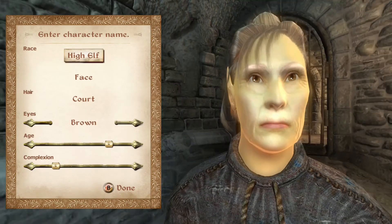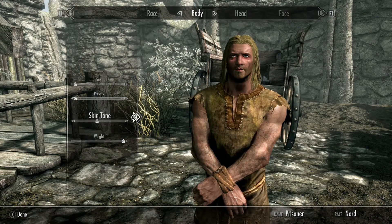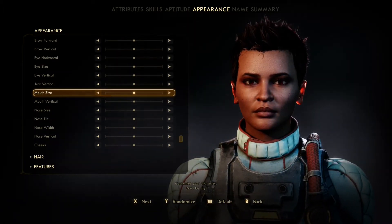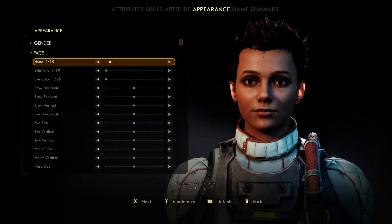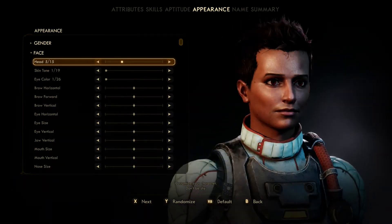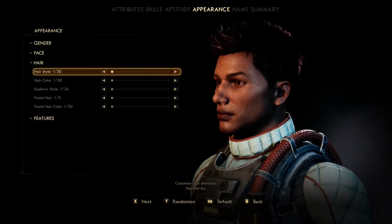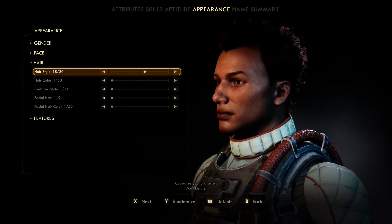The most up-to-date character creator I've used outside of Cyberpunk 2077 is The Outer Worlds by Obsidian — the guys that made Fallout New Vegas. Graphics-wise the game pops and has a really unique colour palette, and the character creator is pretty much the same in depth as Fallout 3, Fallout 4, and Skyrim. You can select the body part you want and change its position on the X, Y, Z axes, and there's a decent amount of hair, beard styles, and colours to go with your character as well.